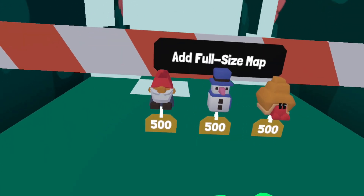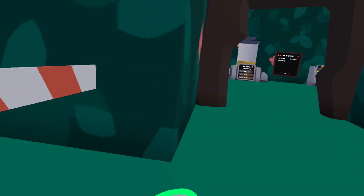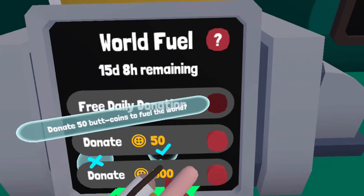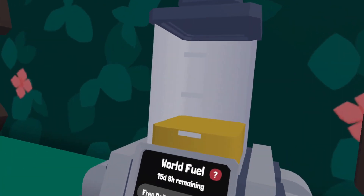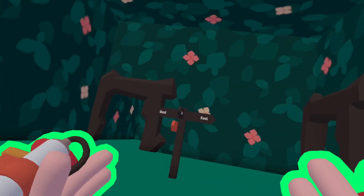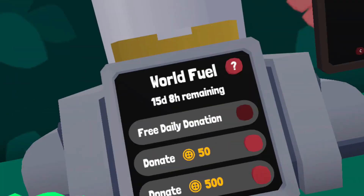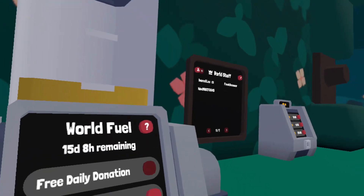Over here you can add full size maps and they only cost this amount. The main factor is probably the fuel cost — if you donate 50 buck coins it will last for some number of days, and 500 buck coins will last for even longer. Every day if you come in here you can give a free daily donation, which adds to your world's time.